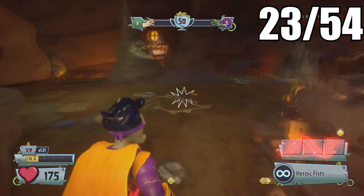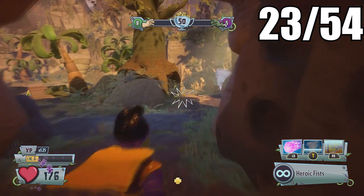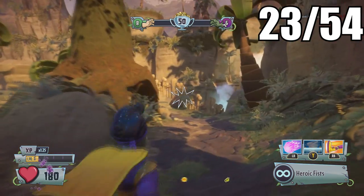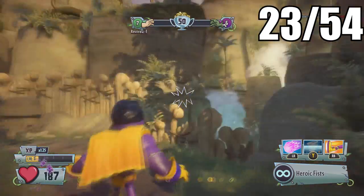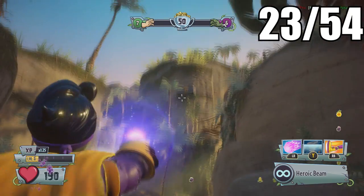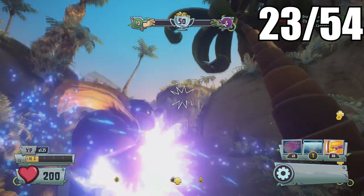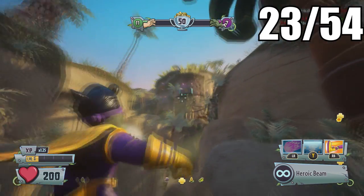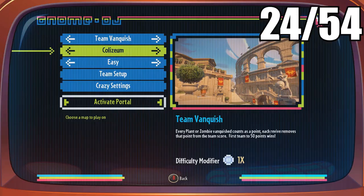For the next one, head to the other side of the map. There'll be a lot more trees around this vicinity — look up on top of the mountain and find a button you can press. It's pretty hidden, and I couldn't shoot it with my beam so I used my blast instead. Once you hit that button a gnome will pop up right behind the fence.